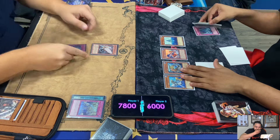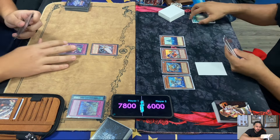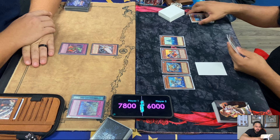He pays 3,000 life points and gets Pike, Goons, and Linn. But Elden Bottomlesses all three - ooh, that hurts. Linn, Abyssland, has to go to the graveyard, so Bottomless hurts it really bad.